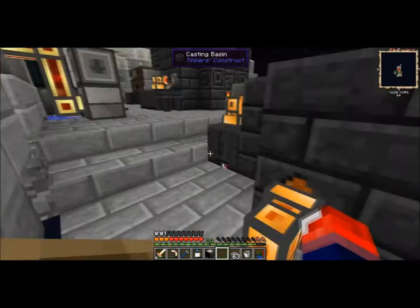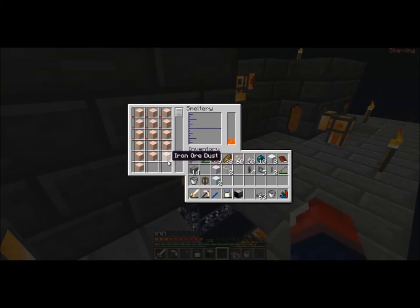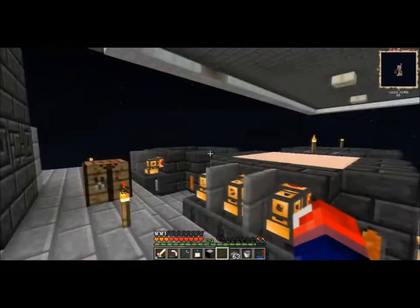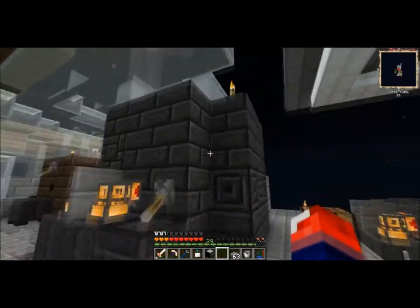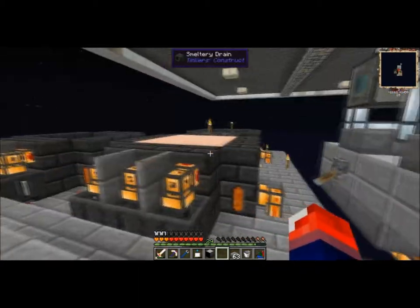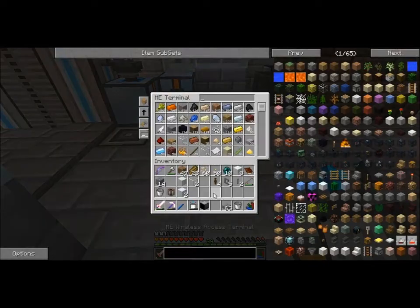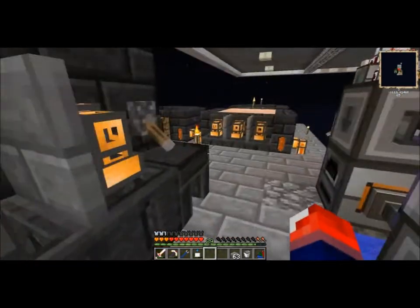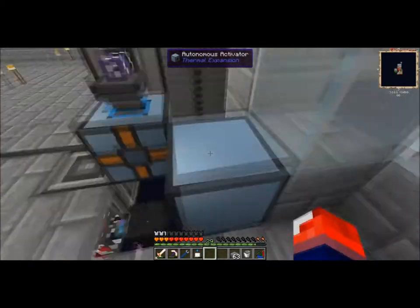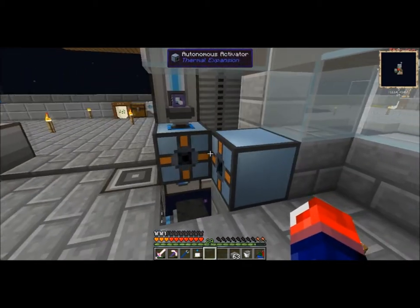We do have a ton of fuel here but it just displays as seven - less than a bucket, so that's not exactly what we want. We can dump these guys in now that we know it works, and we can actually get more of these iron ore dust setups working. I might have to expand these guys upwards. But the thing is I really want these guys to look short compared to my massive main smeltery, so I want to keep that aesthetic inside my base. Comment down below if you want to see more of this system.